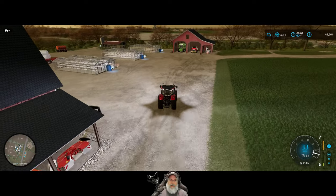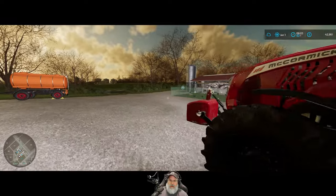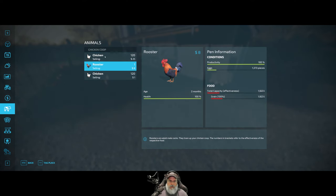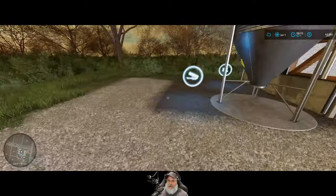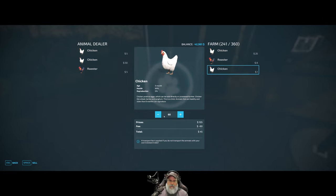We're still working on a pallet of eggs — it's not quite there yet. Looking at the chickens — oh look at that, they've reproduced! Awesome — so we have 120 baby chicks now, that's fantastic. What we could do, if we wanted to, is come over here and sell those. They're the one-dollar chickens — we could sell them for a buck a piece, but we're not going to do that.